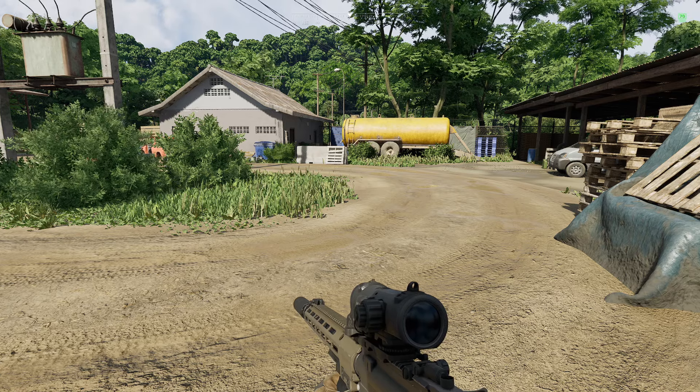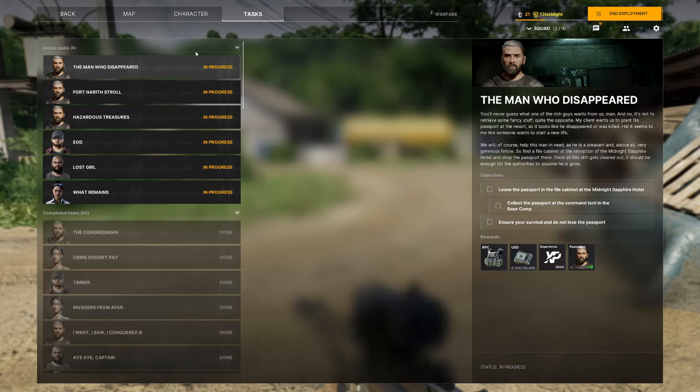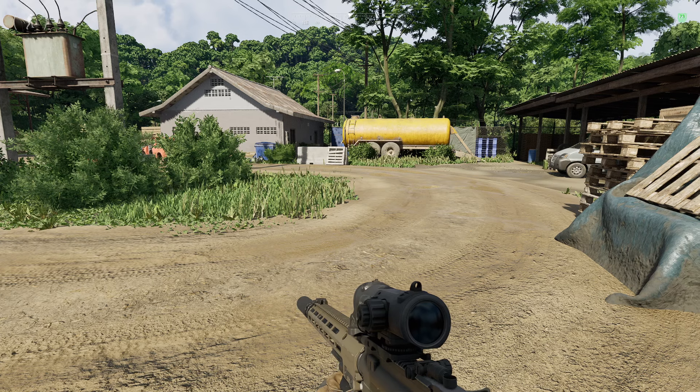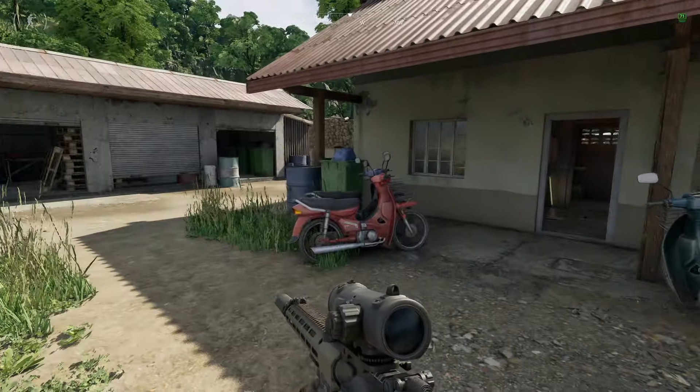What is up everyone? Welcome to the video. Blacklight here with another Grey Zone Warfare Task Guide and today I'm showing you how to do EOD. Now EOD is located at Sawmill and where you'll need to go is sort of 139143, straight at the top of it in the middle, and you'll find yourself at this building.